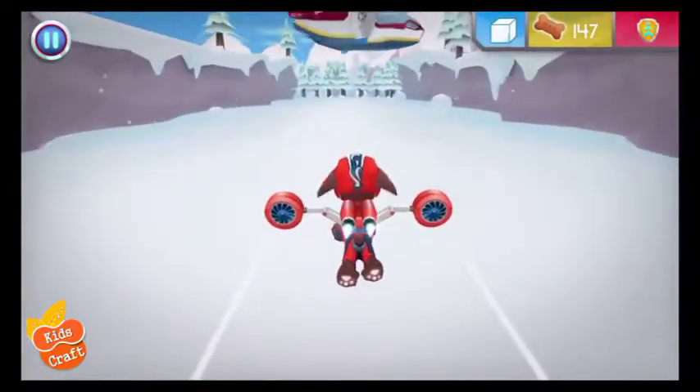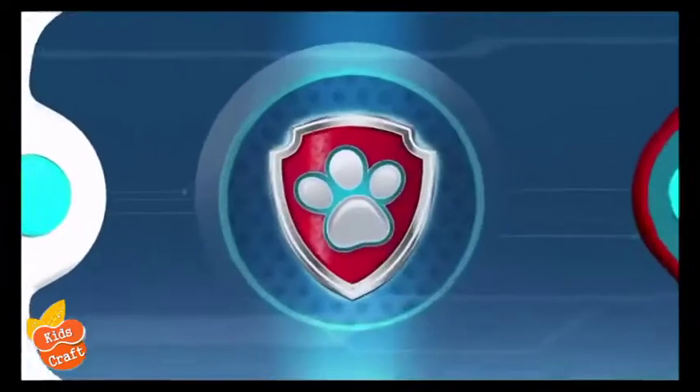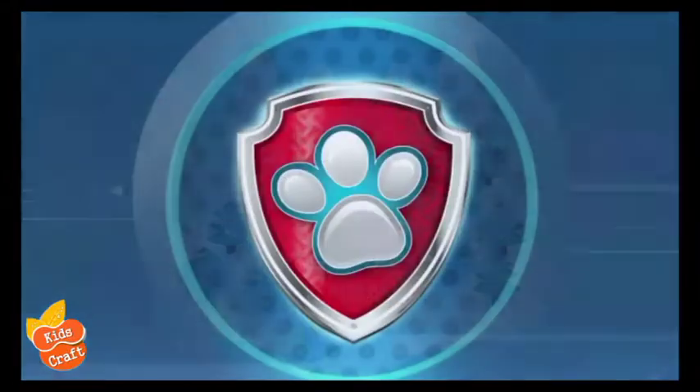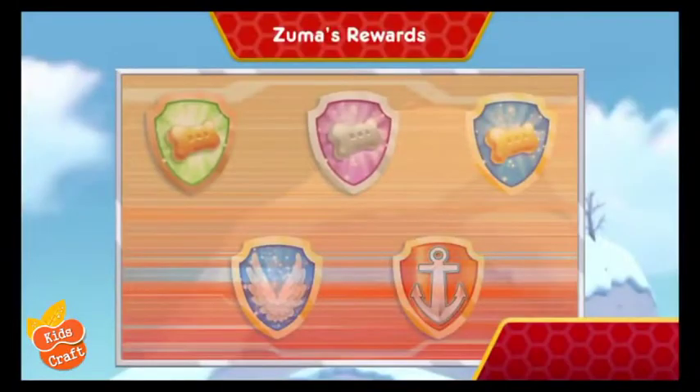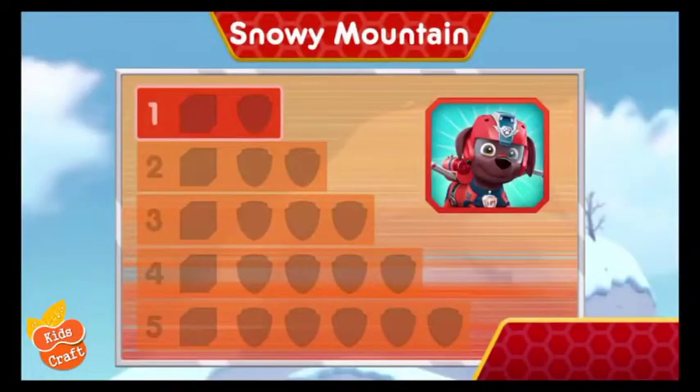Way to fly! Paw Patrol is on a roll! Way to go! You found one ice block! There's only four ice blocks left to find! Keep flying to find them all so Skye can hold back that avalanche! Nice flying! You earned a new reward! You earned the 50 pup treats badge! You earned the 100 pup treats badge! You earned a new badge! We found the speed boost! You found the ice block! You've unlocked the next level!